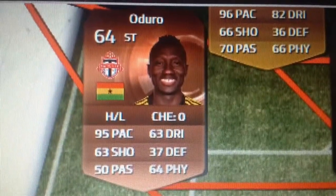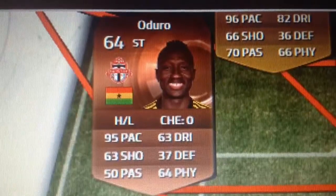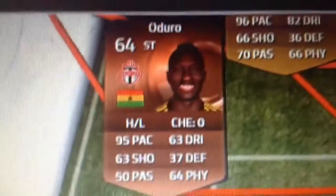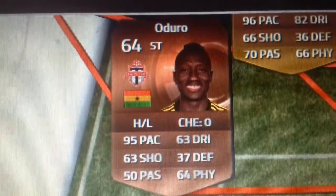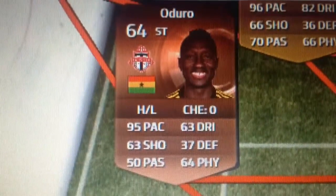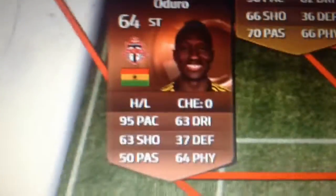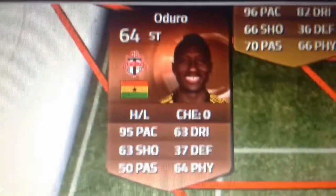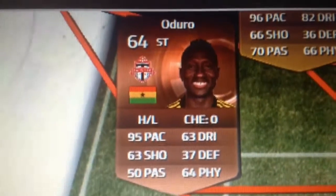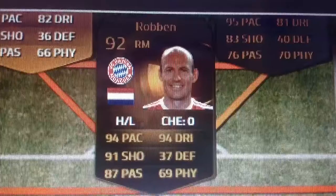Next we have Arturo. He has 95 pace — one more than the last, Cedric. He's a striker, so I think for a bronze striker, he has quite a good card. 63 shots, not too bad for a bronze. He's got 64 physical and 63 dribbling. Could be a bit better, but it's a pretty good rare bronze card. I think he'd be pretty good to play with.